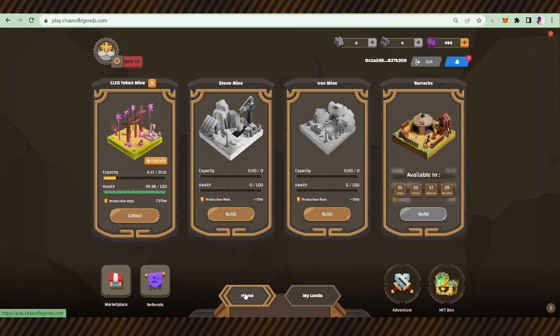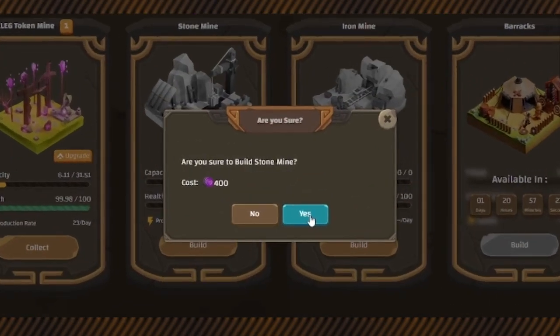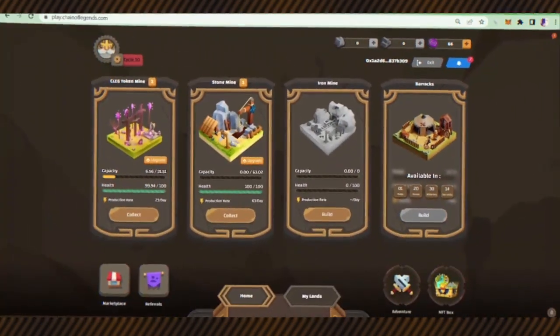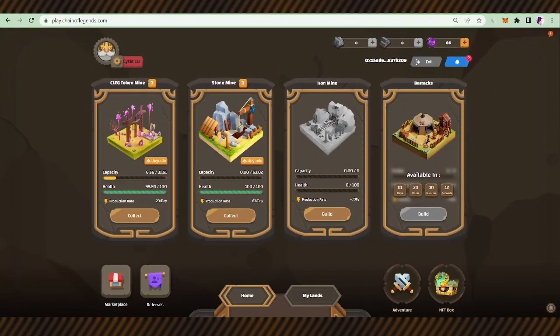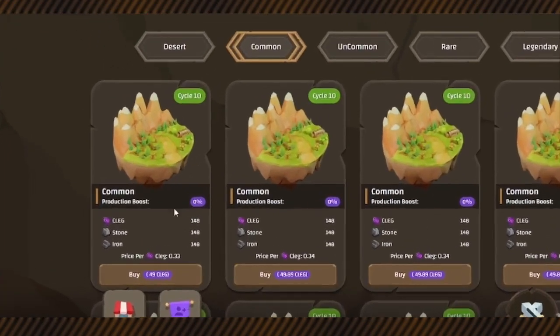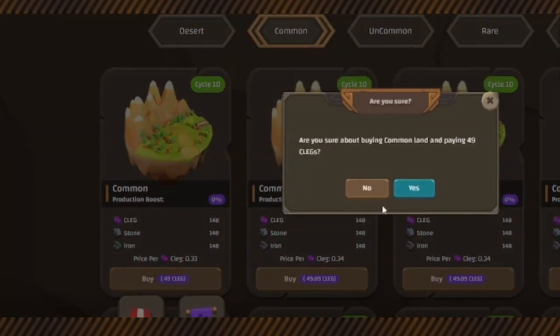To read detailed information on the costs of upper levels and other stats, check the white paper. You can build other buildings by paying clay for stone and iron to go to upper levels — and it starts upgrading. By having the clay token mining at level one, we can purchase other lands. Let's purchase a common land.